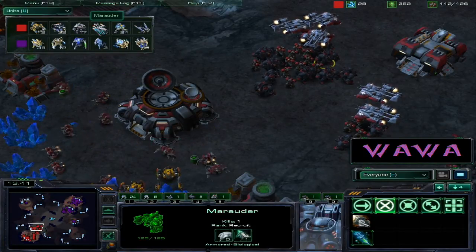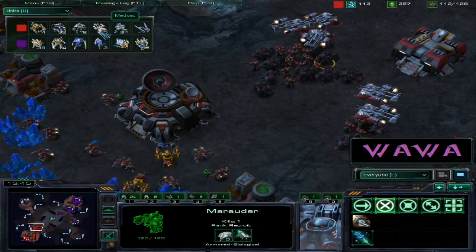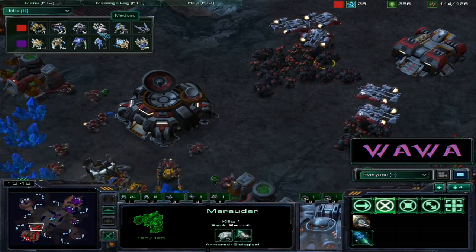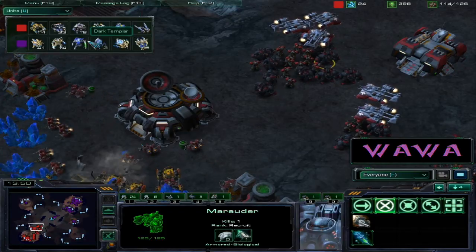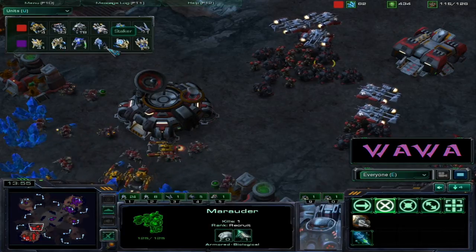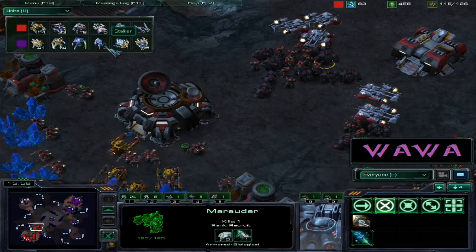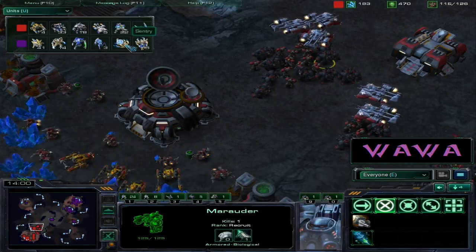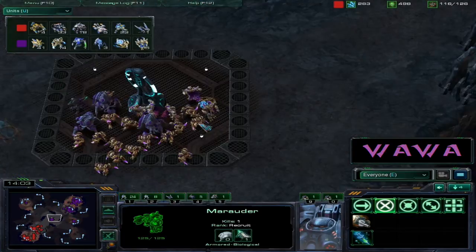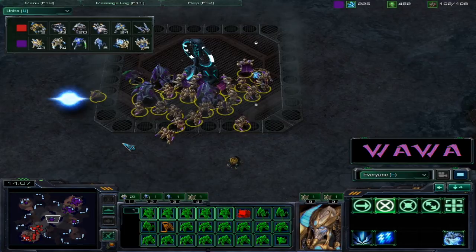Maybe he's just going to wait and let them get some more energy back, since Blazer doesn't have that many units. Looking at the unit tab: 17 marauders, 104 marines, and five medivacs - a very big and intimidating army. Morbin only has one dark templar, 14 zealots, three stalkers, and a sentry - so only three anti-air units, though high templars can attack air with psionic storm.